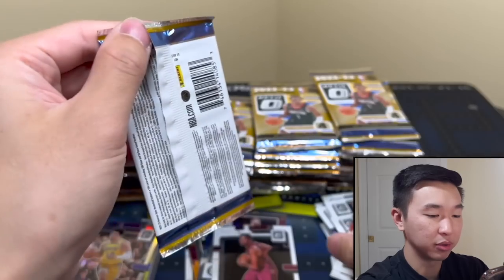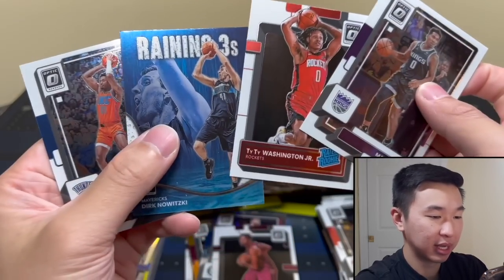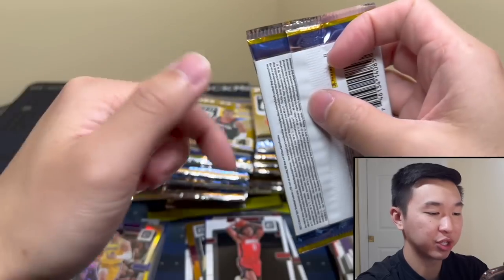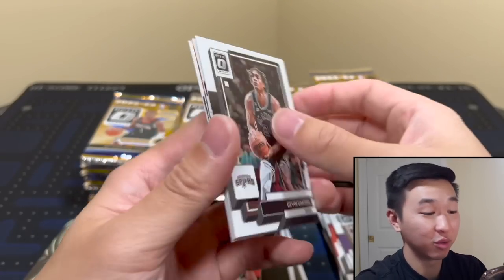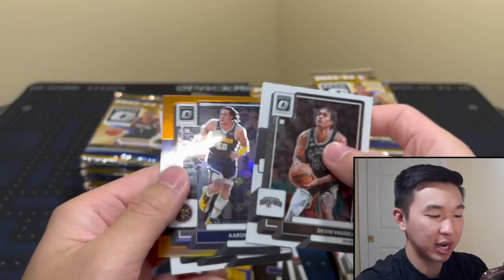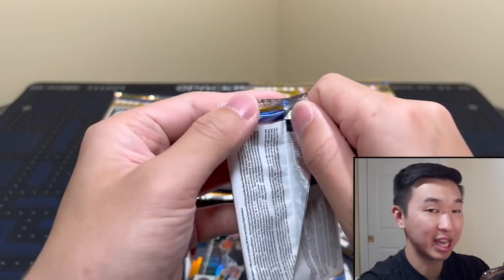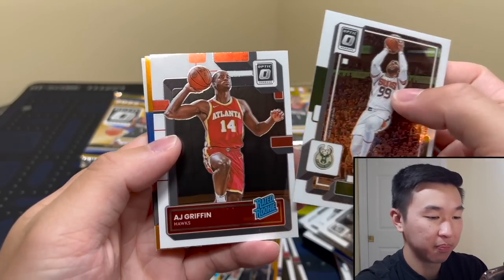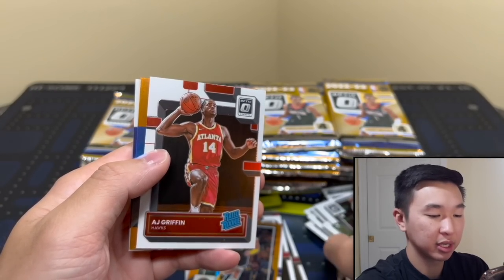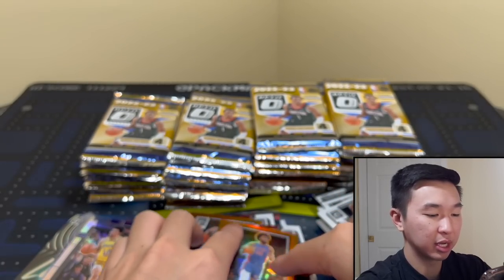Gold second card backwards should be - if it's First Off The Line - your bonus or autograph. So I'm an Optic expert. We did a lot of breaks on our Pacman break channel, and it was a lot of fun - some of the most fun I've had ripping this stuff. First Off The Line was crazy. I was wondering would there be anything left for hobby, and the answer I think is yes. I don't know if it's as loaded as First Off The Line was, but the early things I've heard talking to a lot of other guys - it is pretty good.